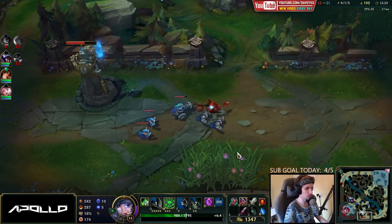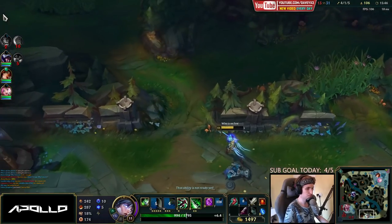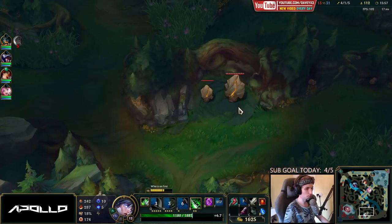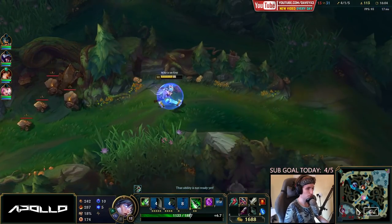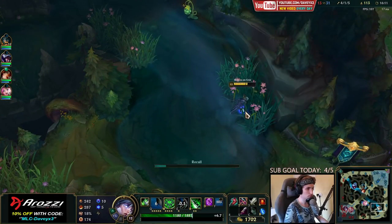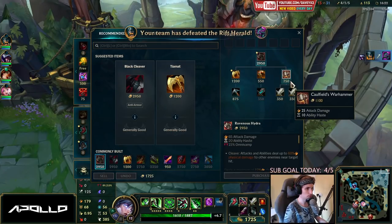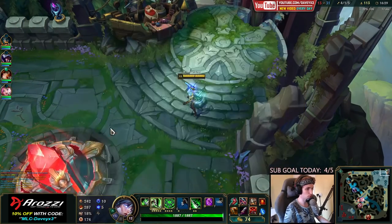Let's go bottom here, push out the next two waves, and then reset and actually get my Hydra. I'm going to get this wave here as well. Before going back I can also get this camp. Warwick is currently here so I'm not going to stay for much longer. Let's get back — we're going to buy the Hydra right now. I think after Hydra we will get a Black Cleaver. I'm going to sell the potions and get a Cull or ward.